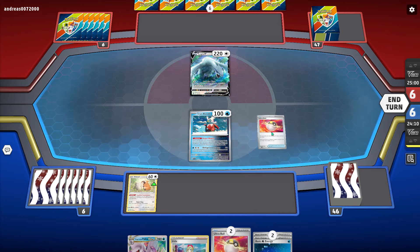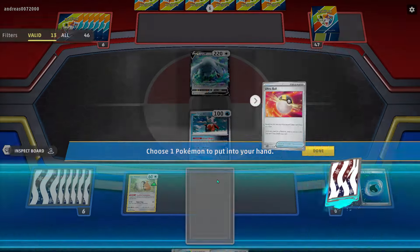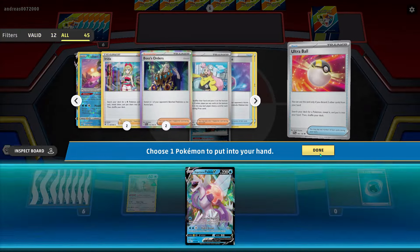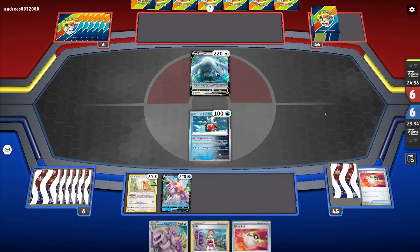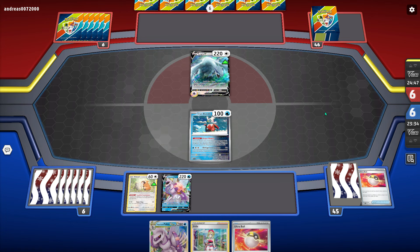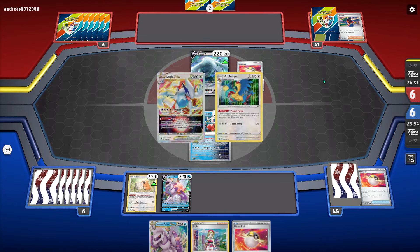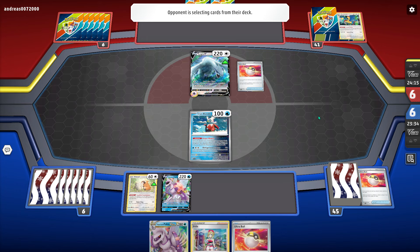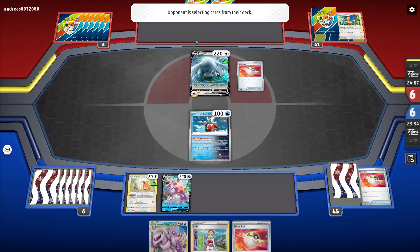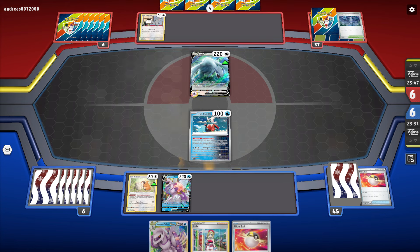We're up against Lugia this game, and I think this is a fine enough matchup for Chienpao. We get to go first but the hand's a little bit awkward — I have to Ultra Ball away both these water energies, there's really no other option. I don't think I need that other Ultra Ball for Bibarel next turn, and I'm probably going to have to Ultra Ball away the Irida and my top deck to get Bibarel. Top decking a Bibarel would be pretty excellent. I'd also like to find another water energy, then retreat this Iron Bundle and accelerate three energy off Palkia's V-Star Power instead of just the two I have in the discard right now.